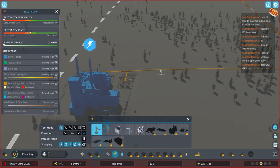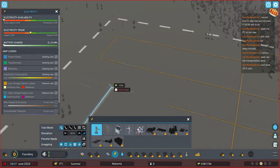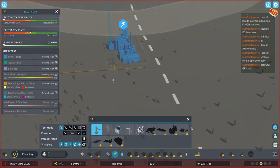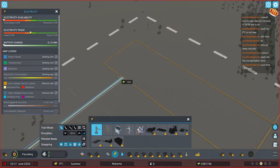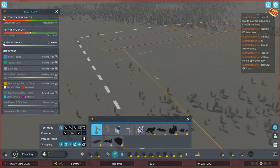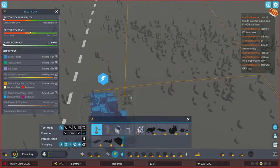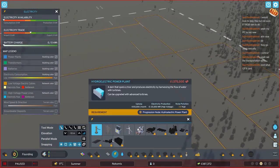I got an AMD 7800 XT for way too much money. But I figure I'm going to upgrade the next time in like 10 years, so might as well. These small power lines only carry so much current and they do generate bottlenecks eventually, so pulling it out like that might help us down the road.